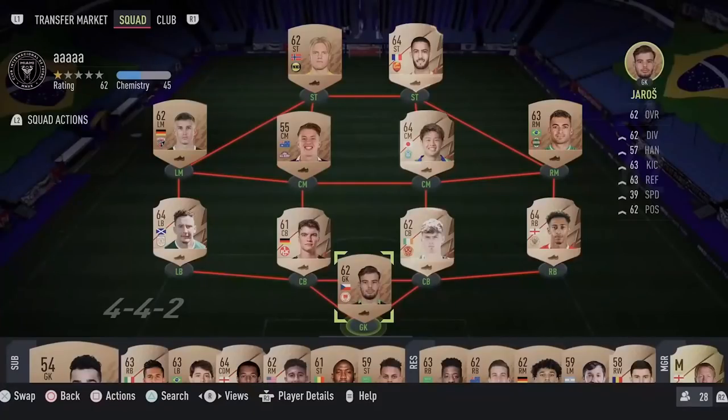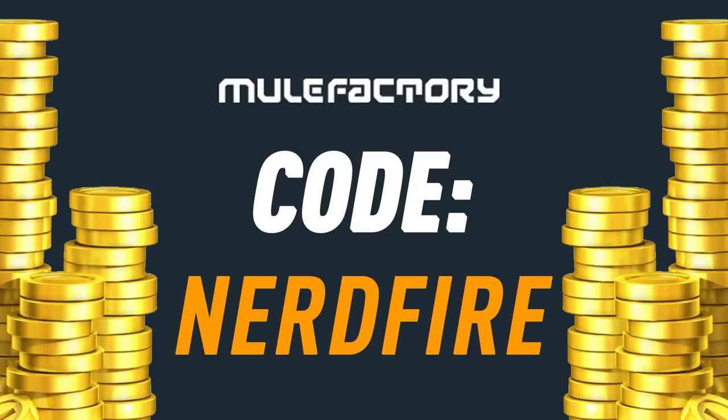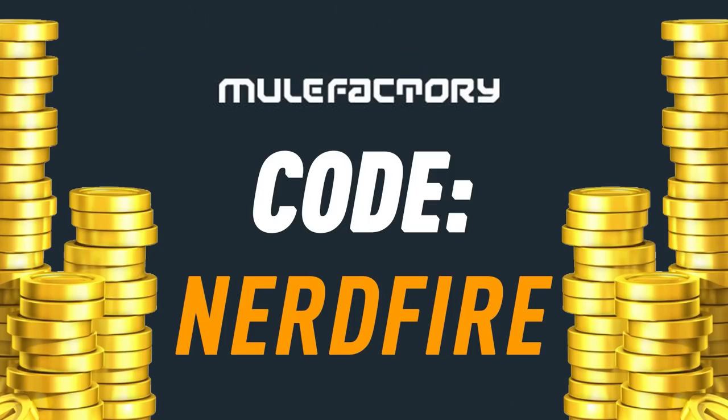We've got FUT Birthday swaps here, let's open a load of the packs. If you guys want to kick start your FUT 22 team off with a bang, head over to mooglefactory.com for the cheapest, most safe and reliable coins, and use the code nerdfire at checkout for five percent off your order to boost your team right now.